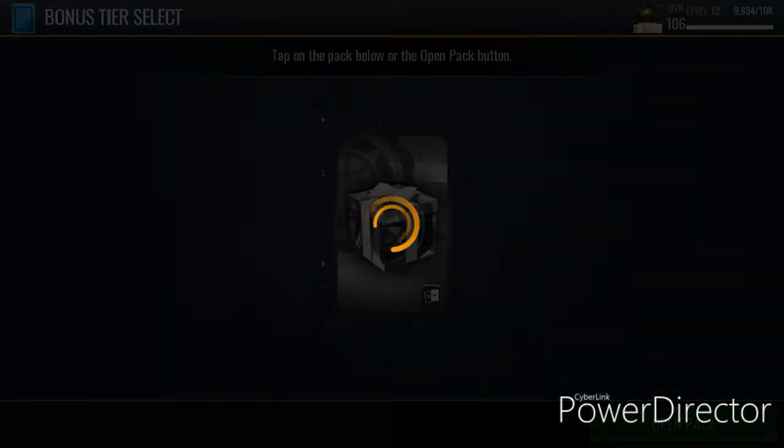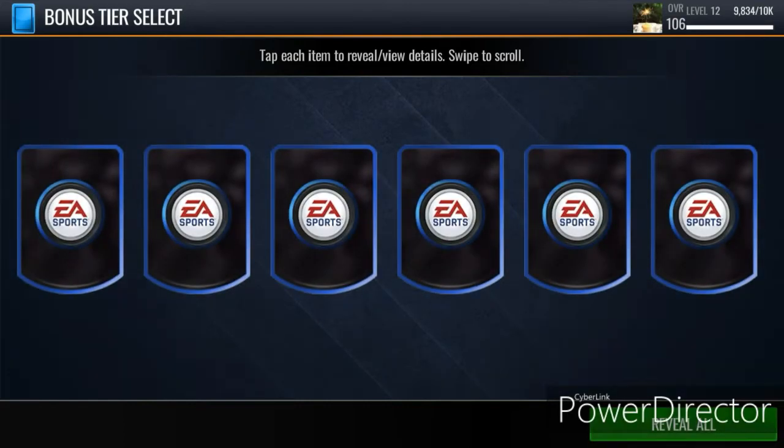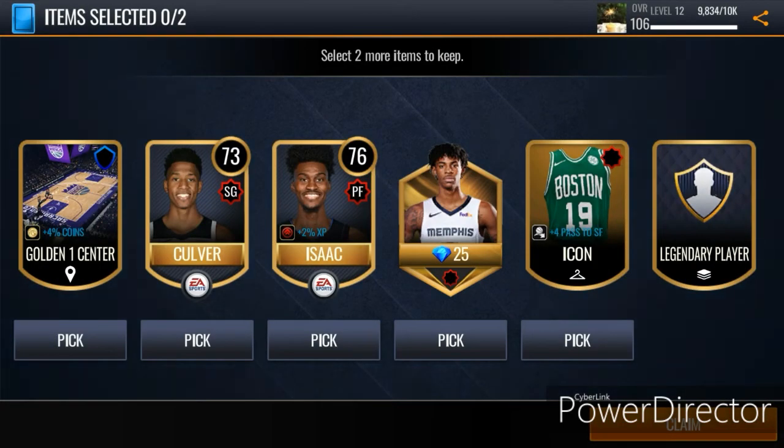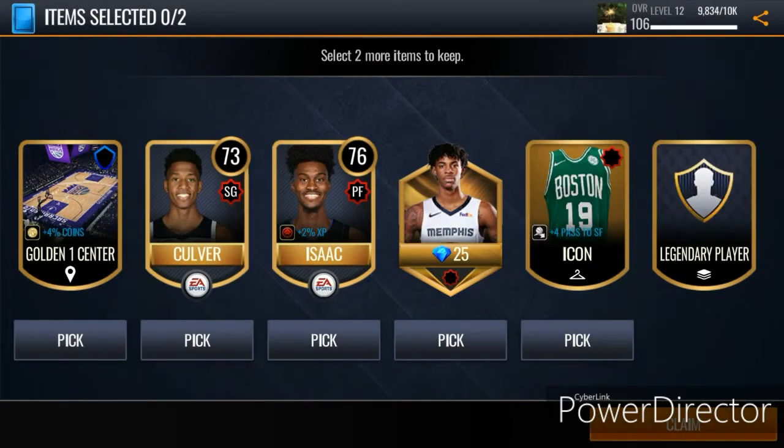Let's open the first gift and see what I get. So I get a Sacramento Kings court, two gold players, some shreds for John Morant, a Boston Celtic jersey, and a legendary player item.